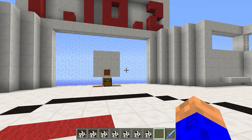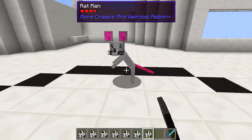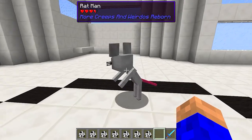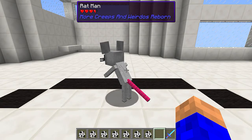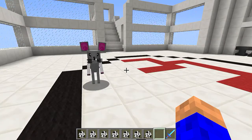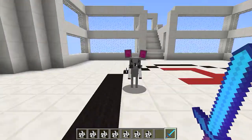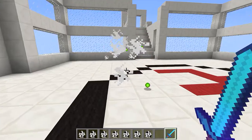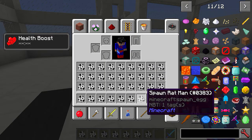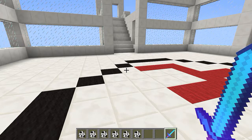What you're here for is to see these creeps and weirdos. So the first one is a rat man. He's got about three and a half health. I'm going to change game mode. I don't think he'll drop anything because I'm in creative - that was the rat man.